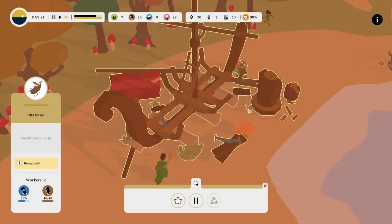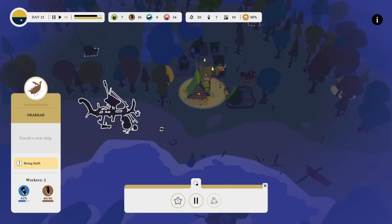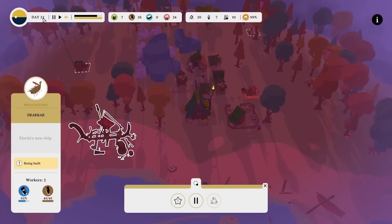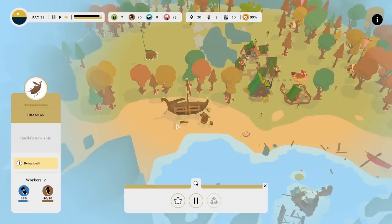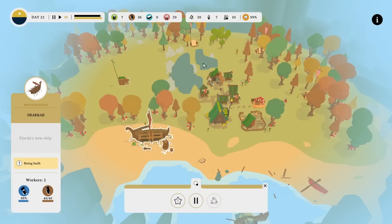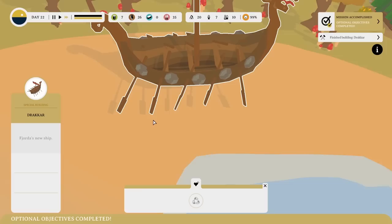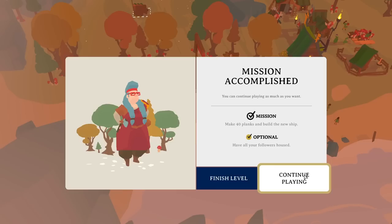Two builders are on it now — oh, it's flying up! They've put the side bits of the boat on, the front bits, the top bit, and the very important bottom bit which doesn't need to be full of water. 62% — won't get it done today, but that's okay. Tomorrow it might be done — definitely by the end of day 23. Already bright and early they're over here: 72, 73, 75, 98. There we go — Fjorda's new ship. Optional objectives complete. We've finished building it!